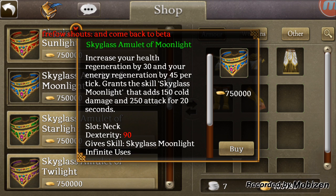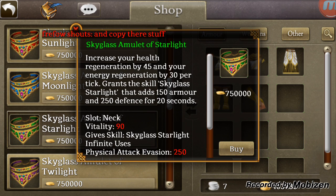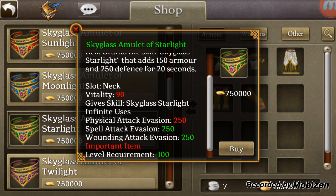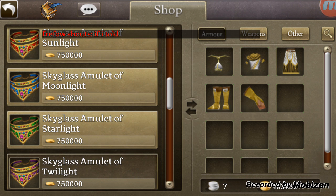Here we have the dexterity amulet that comes with 150 cold damage. Then the armor and vitality — kind of the tank amulet. And here we have the twilight, which is focus and focus with elemental resists. Seems good.